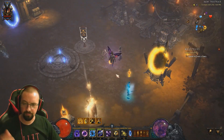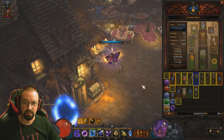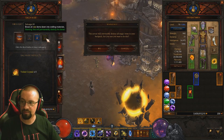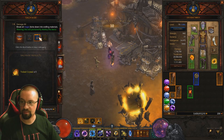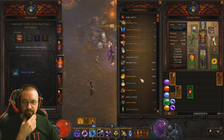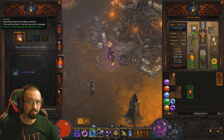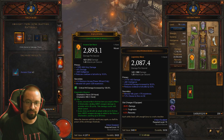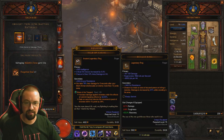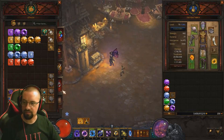Once you finish a rift or are out killing things and pick up items, go to the Book of Cain and identify everything at once. Then go to the Blacksmith and salvage — break down yellow and blue items to get crafting mats you'll use for many things. For anything not fitting your current build, salvage it. You can keep specific items — like an Oculus Ring — and store them in your stash under the appropriate tab.